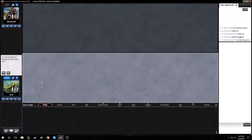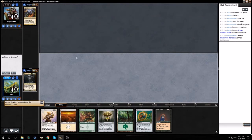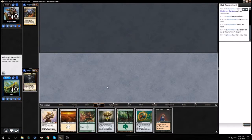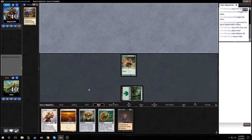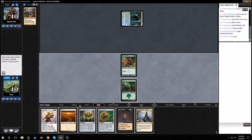Hello everybody, we are back with another Commander game. Won the die roll — we got Atraxa versus Maelstrom Wanderer, so once again we meet my online nemesis. We got a pretty good hand; we should be able to get an infect counter on him early with a turn one Glistener Elf, and hopefully get a good Mind Twist off later. Command Tower is fine.